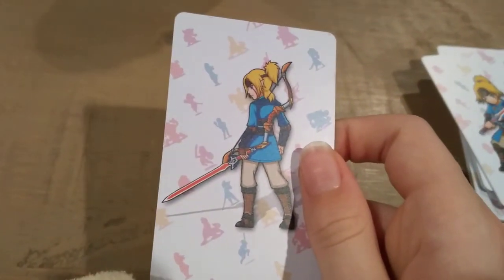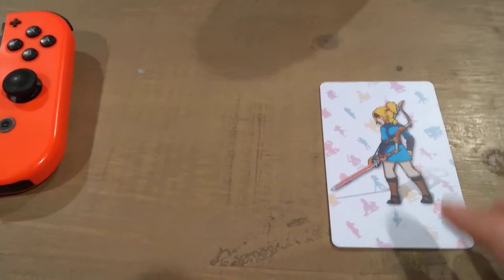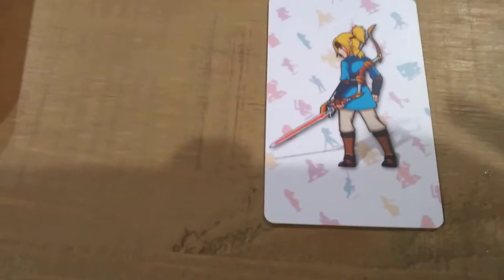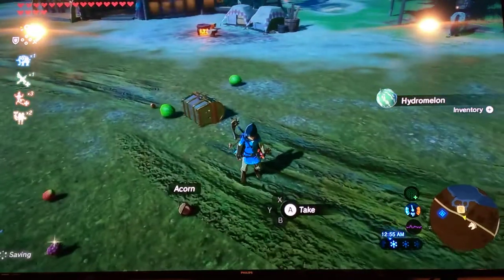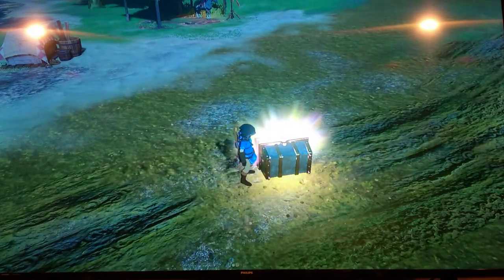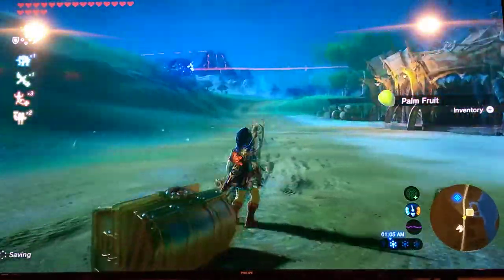Up first we have this card — it's the first one that got me Epona. I'm not sure if there are specific stats on different cards or different spawn rates. This card will drop one hydromelon, one acorn, one wild berry, one apple, one spicy pepper, and two palm fruits. It'll also drop a chest, which often contains arrows, as Link is seen with a bow.